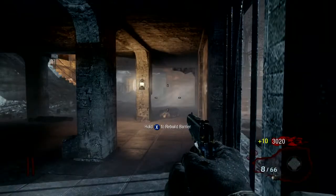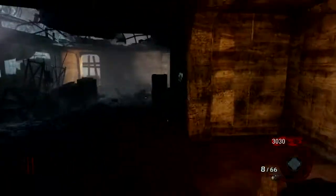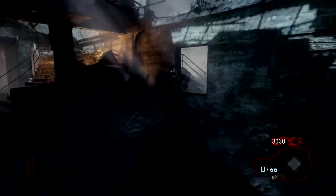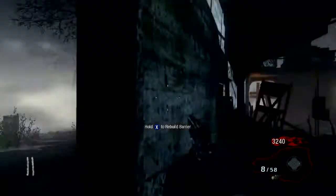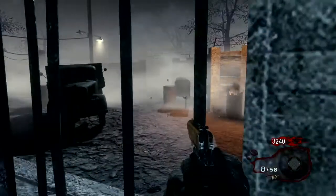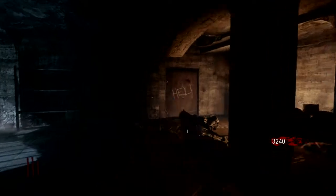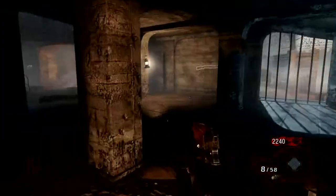Three thousand points and it's not even the end of round two yet. I'm not sure where the last zombie is but I'll just wait for him. Knife them always to finish them off, because for a regular bullet kill you'll get 60 or 50 points, and about 100 or 70 for a headshot kill. I've just opened this door and gone for the random weapon box.